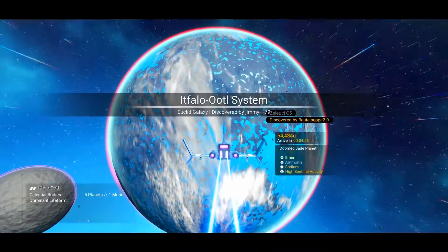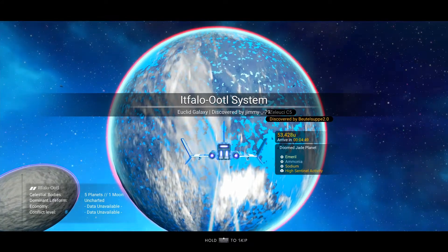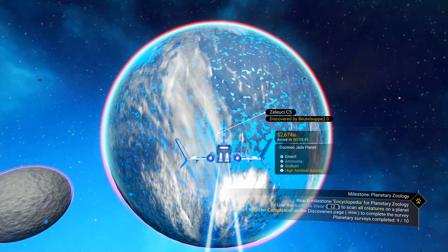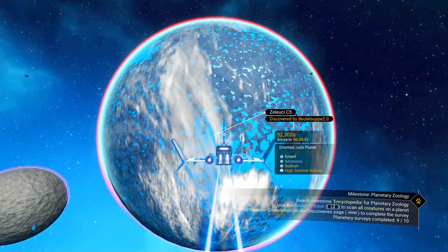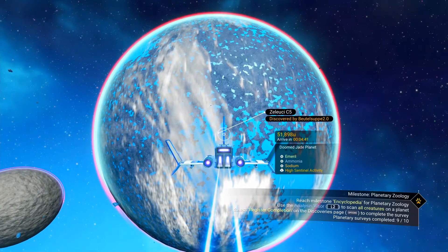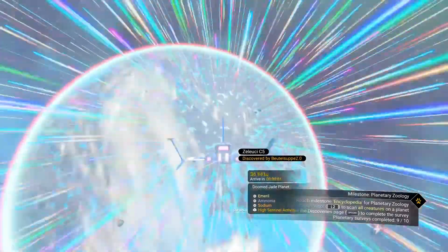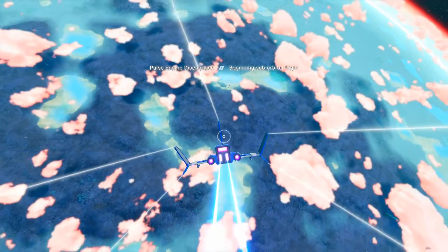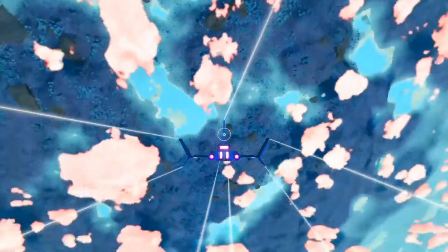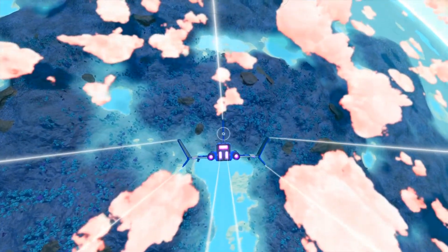Oh, look at this planet — it's interesting. Everything's unavailable: data unavailable, uncharted. It's a doomed jade planet — interesting. Let's go check that out. It's doomed as it is, so maybe it won't have very many life forms on it, and we'll be able to complete this task nice and simple.